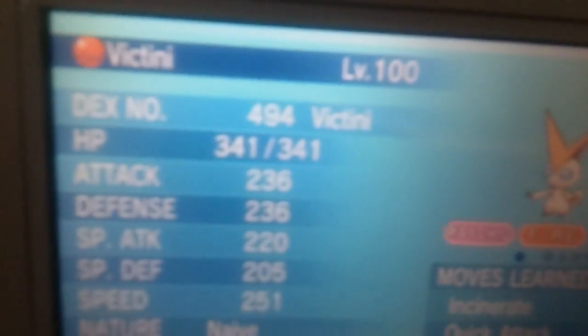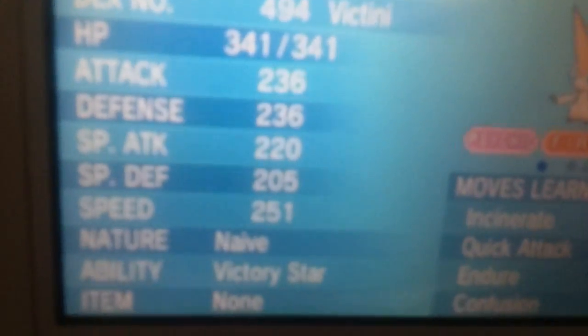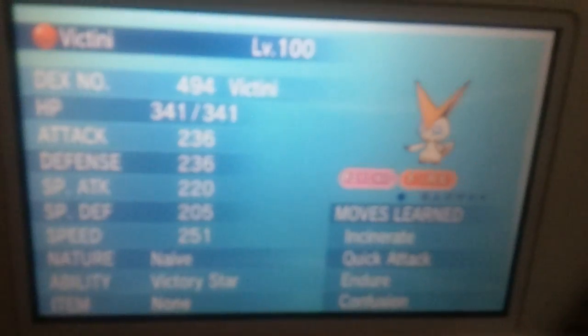It will be level 100 with the Cherish Ball, and it will have Incinerate, Quick Attack, Endure, and Confusion. I recommend teaching it better moves. Thanks for watching and subscribe!